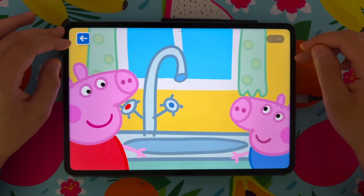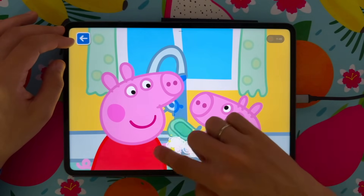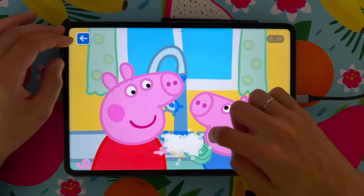Peppa and George have some visitors in their garden today. Who can it be? Before playing with the guinea pigs, first we must wash our hands. Wash, wash, wash our hands, wash them nice and clean. Bubbly, bubbly, bubbly, bubbly, wash them nice and clean.